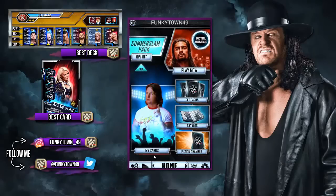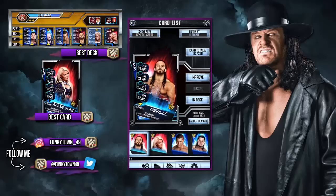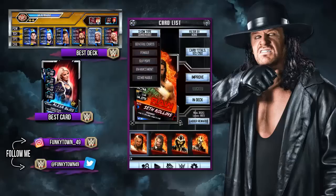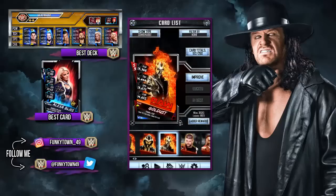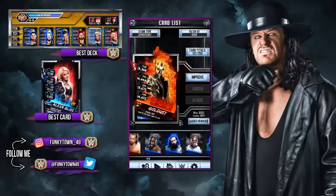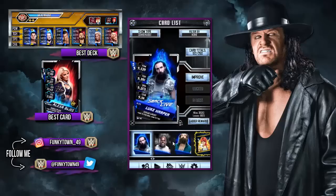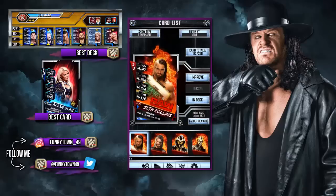So if I go to My Cards and sort by Combinable, we have a Seth Rollins and we have a Goldust. We also have a Luke Harper who just hasn't been - he has games played, he just isn't fully leveled yet. So we're not going to quite do him yet because we haven't got enough cards to finish him off.